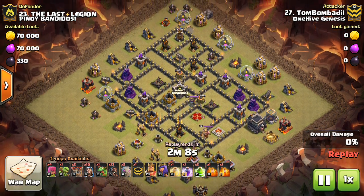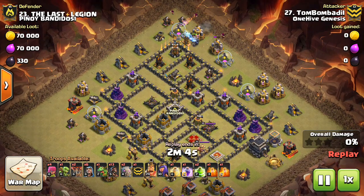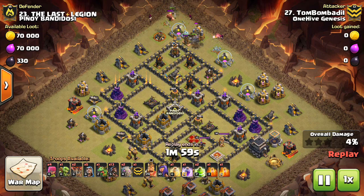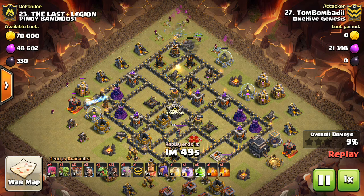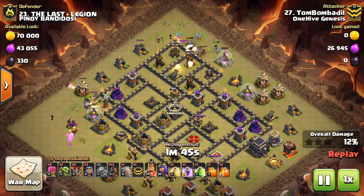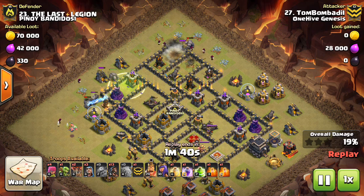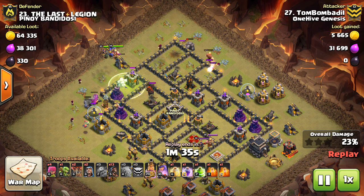Hey guys, what's up? Bisectatron here from One Hive Gazette, here with the next video. This one is talking about time fails and how to avoid them in Clash of Clans War attacks with a focus on Town Hall 9, but these definitely apply to any three-star attack at any level because they're just all-around good principles to follow. Let's get into this.